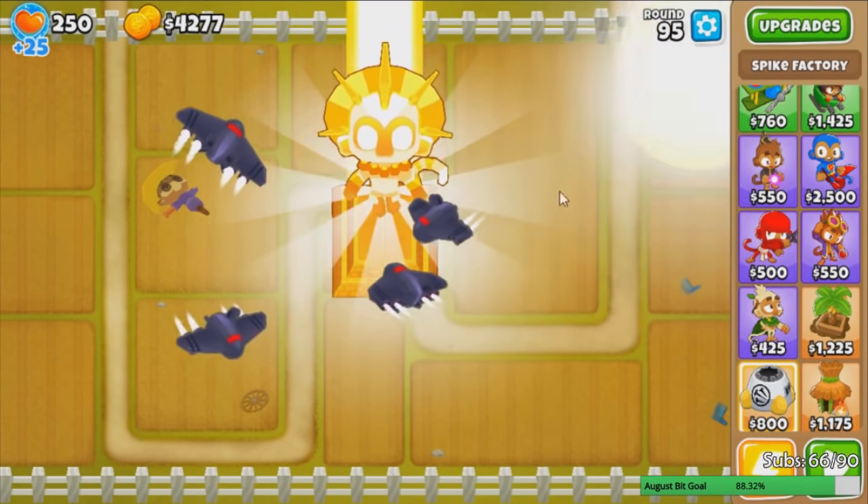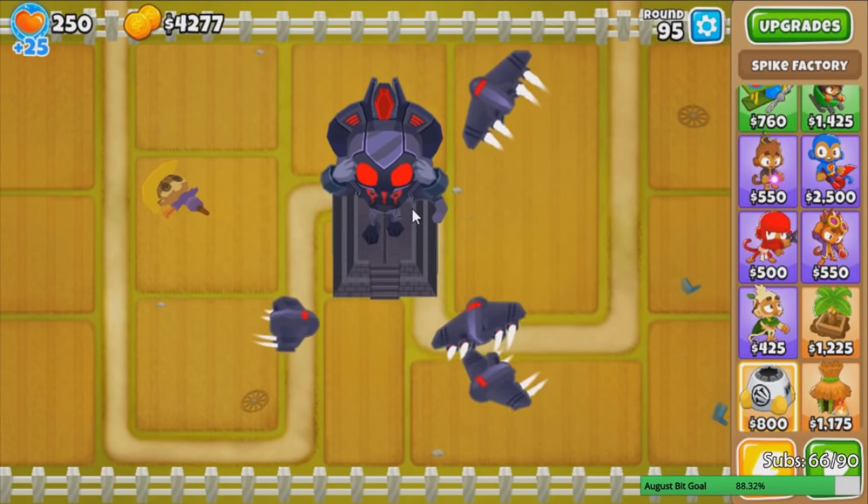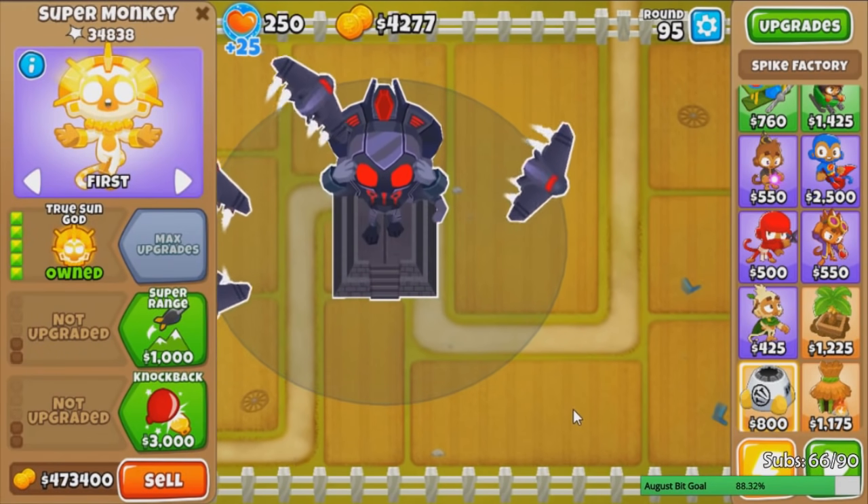You can see right here — our two tier 5 super monkeys, our Supreme Wraiths, have been sacrificed to make this thing. And that's it. That's the Vengeful Temple.